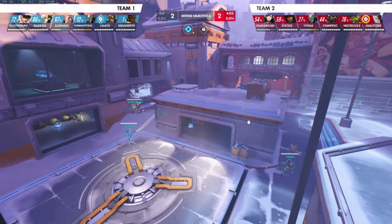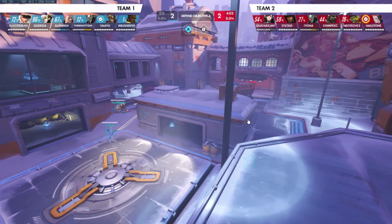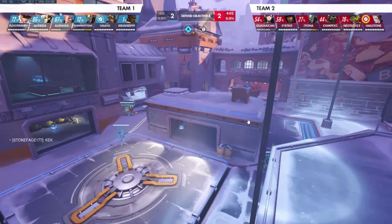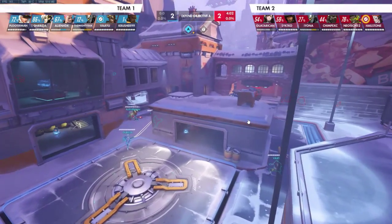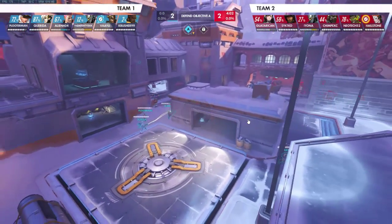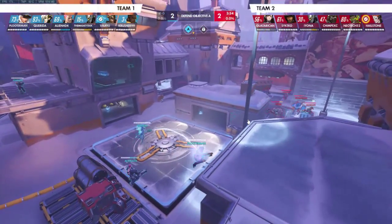Someone mentioned damage boosting Ash between rounds to possibly get a pick, because damage-boosted Ash can one-shot headshots. As I was saying, I don't want to make things universal like 'do this between each team fight' - I want you to constantly be looking at your team's ultimates and saying 'who can I help charge faster?' For example, if you're playing with a Zen and he's close to Trans, damage boosting one or two of his volleys before a fight starts can make or break the next team fight. So charging up your team's ultimates - like your Zarya here, you're holding for four minutes - if you're damage boosting your Zarya and she's just shooting right clicks, that could help her get Graviton quicker.